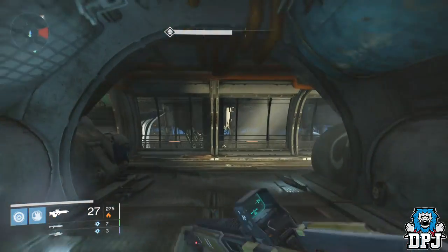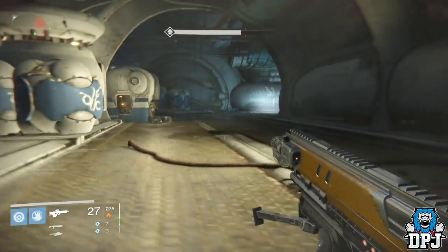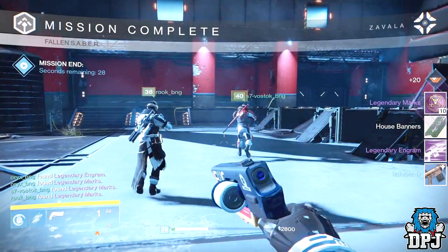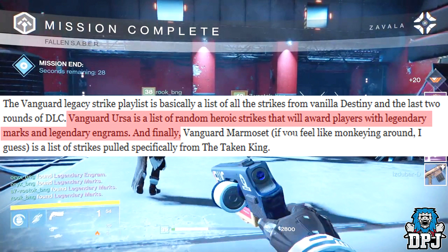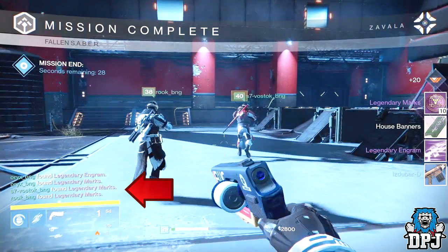Moving on, at 24 seconds into the trailer we see the end of what I believe is their new strike playlist. I think the strike playlist is called Vanguard Ursa. I'm led to believe this because of a gaming forum feature a couple days back where they mentioned this new strike playlist and how it would reward Guardians legendary marks and engrams — and as you can see by the feed, that is what was obtained. We also get a closer look at the Future War Cult Omolon hand cannon, which looks pretty sweet.